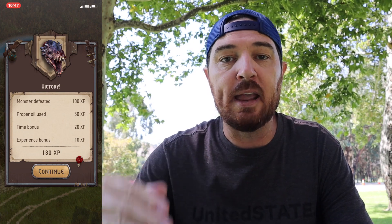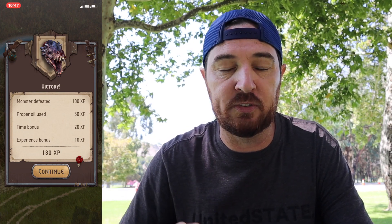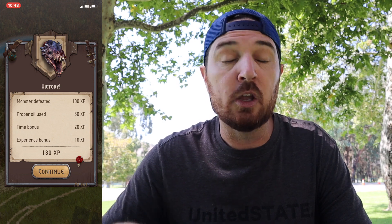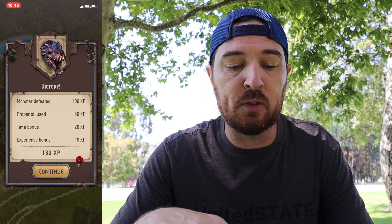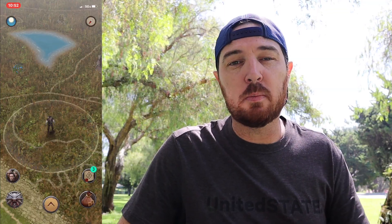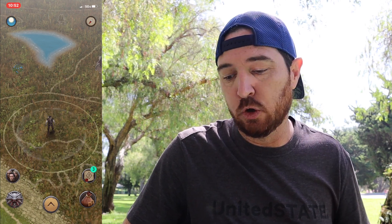That was pretty fast — let's see if it was fast enough. Proper oil used: 50 XP. Monster defeated: 100 XP. Time bonus: 20 XP. And the experience bonus from the special steel sword brings it all together. Once you're comfortable, mix in critical hits and perfect parries alongside the time bonus and proper oil bonus, and you'll be getting a whopping 210 XP for defeating an easy monster.